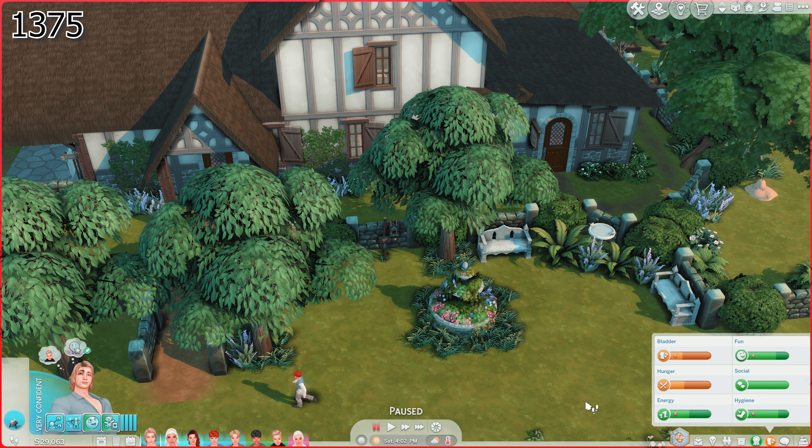Before we get started, you might have noticed something's looking a little bit different with our family's house. I went ahead and spent probably half of our money, maybe a little bit more, on building over this house. We had originally just under $70,000 — I think it was like $66,000 and change — so we are down to $29,000 simoleons.